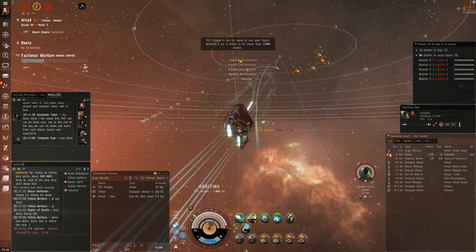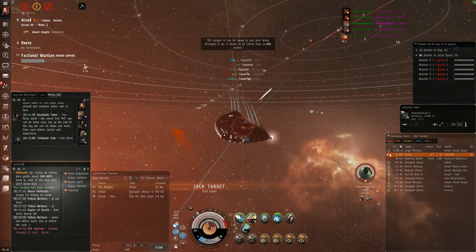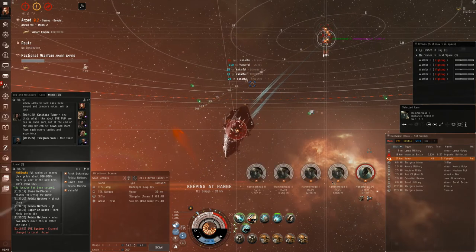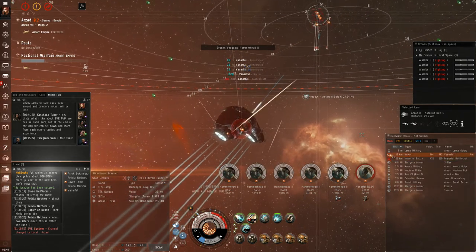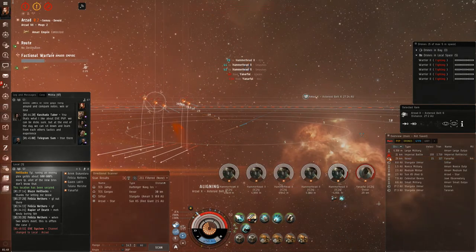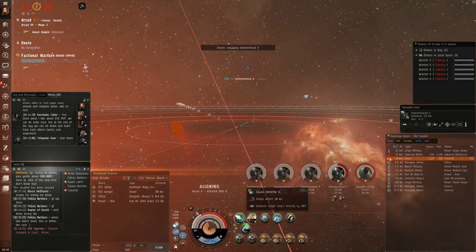Moving right along, a few systems over — or the same system, I honestly can't remember — I run into these guys. They always label their ships TES, which makes it incredibly easy to not die to them. If you know how to use a directional scanner you're going to see their friends coming, and I did, so I immediately pulled range because I didn't feel like fighting a Harbinger Navy Issue — it would just obliterate me. To add a little insult, since nobody wants to do a 1v1, I popped a couple of their drones on my way out. I got three of them. I will consider that a small victory.